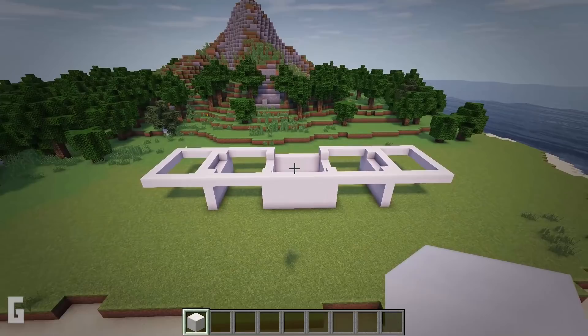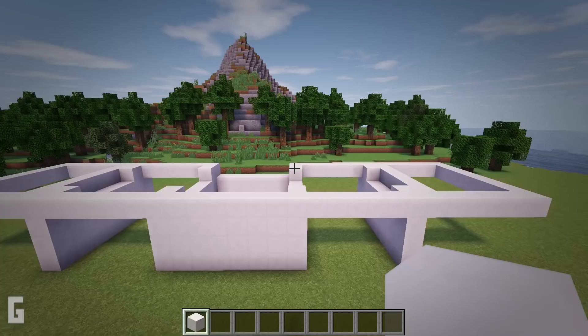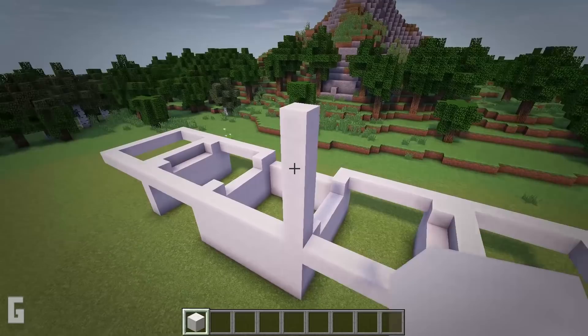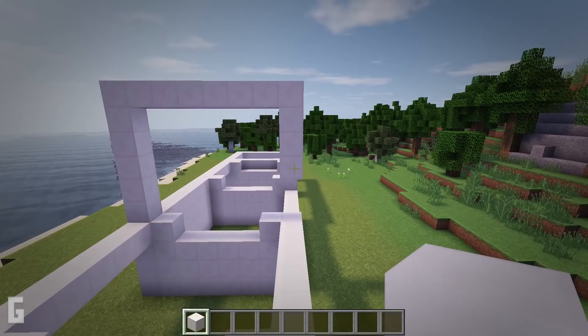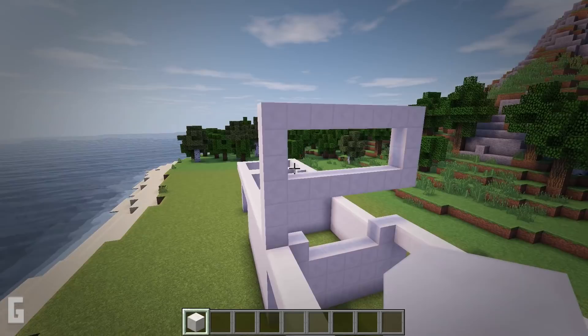Step 3: now let's make 2 P-shaped quartz structures. We will need 44 quartz blocks. Start at the front corner of the original square we created. Then extend 6 quartz blocks upwards. Then add quartz blocks along the top so there's a total of 8 blocks long. Then extend the sides down so there's a total of 4 blocks long. Then connect back around. Then let's do the same on the other side.